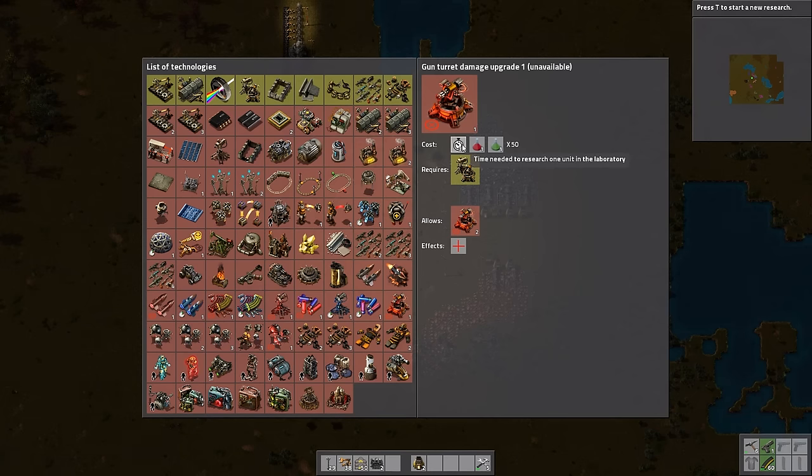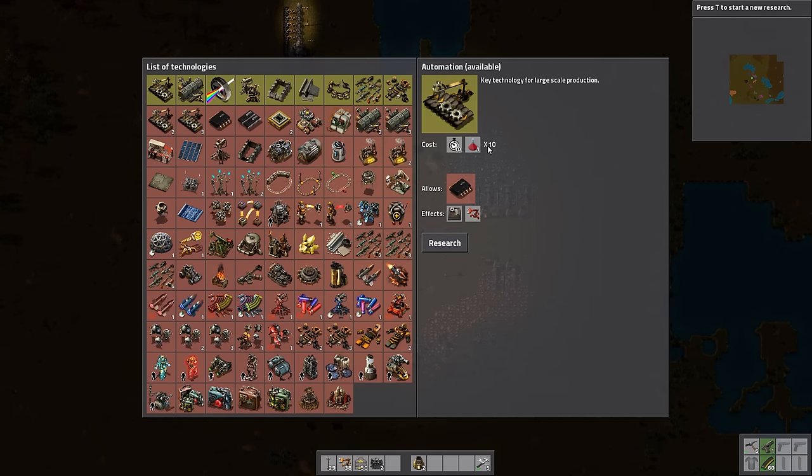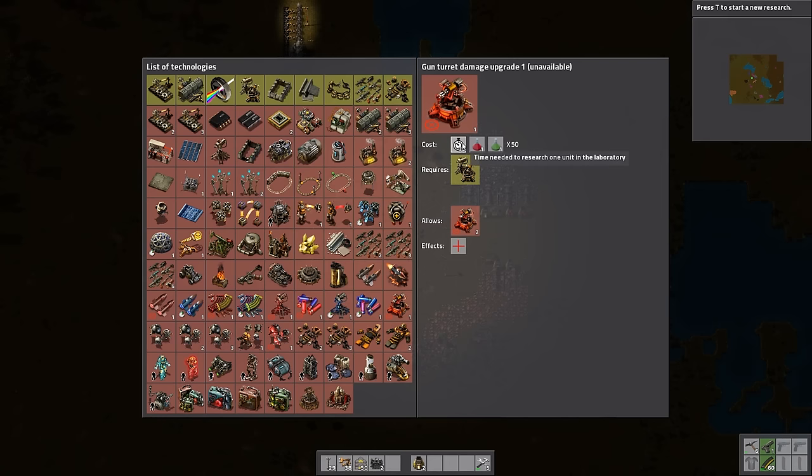The way you figure out how long research will take: automation takes 10 seconds per cycle with 10 total cycles, so 10 times 10 is 100 seconds total — not that bad. But laser turrets are 30 seconds cycle time with 50 cycles, which is 1,500 seconds. That is a long time.